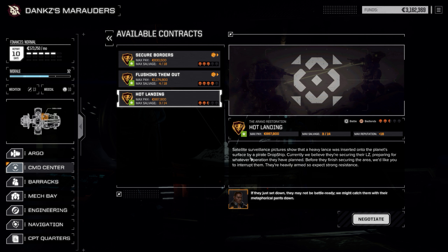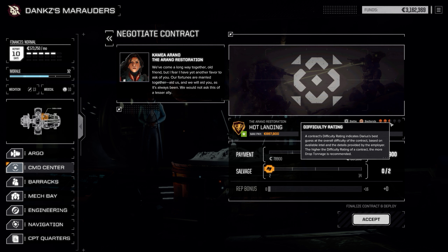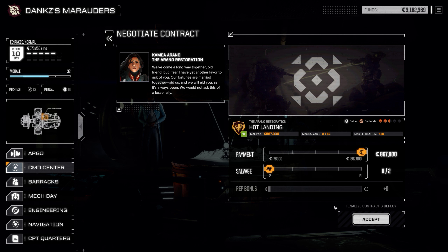Surveillance pictures show that a heavy lance was inserted onto the planet's surface by a pirate dropship. Basically just destroy them. I don't think we'll need any reputation boost because with a two-and-a-half skull difficulty rating it will probably be like a couple of medium mechs. Might as well go for some salvage just in case there's a really cool weapon, but otherwise I don't think we'll need much from here. Let's go.